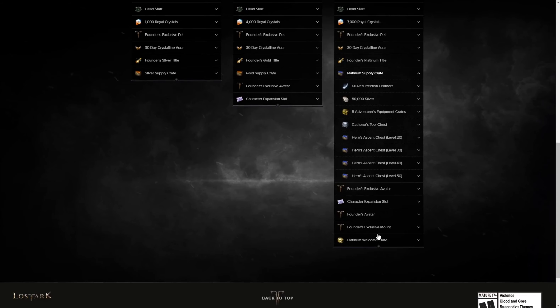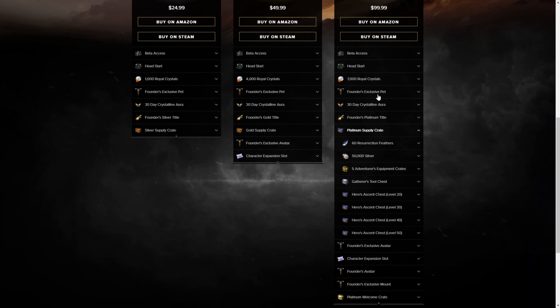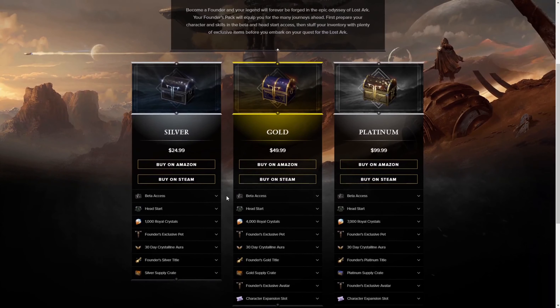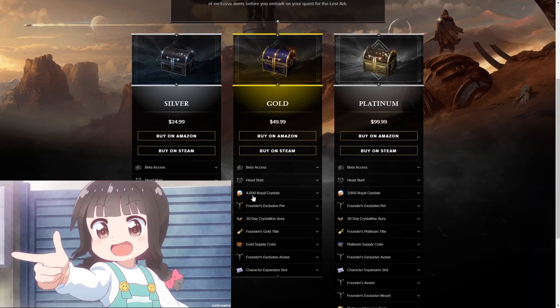Same character expansion, some cosmetic stuff. Everyone gets a mount and a pet in the game for free — yours is just going to look cooler than everyone else's. And for best bang for your buck on crystals, this is about $40 worth of crystals for $50.